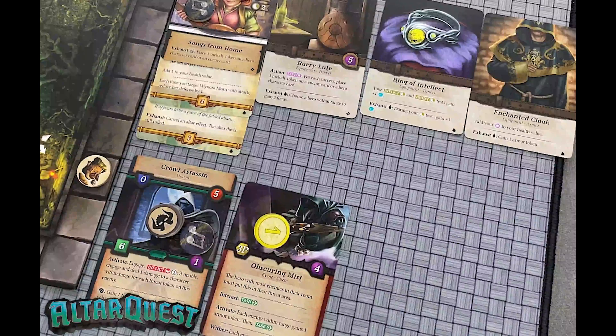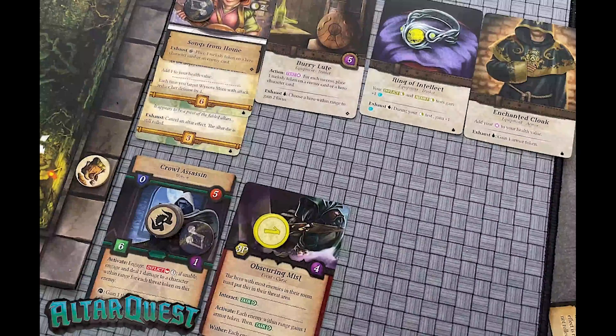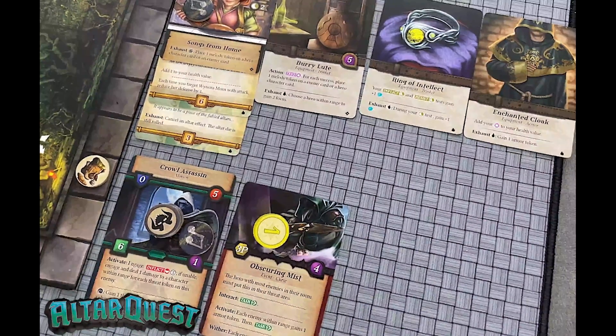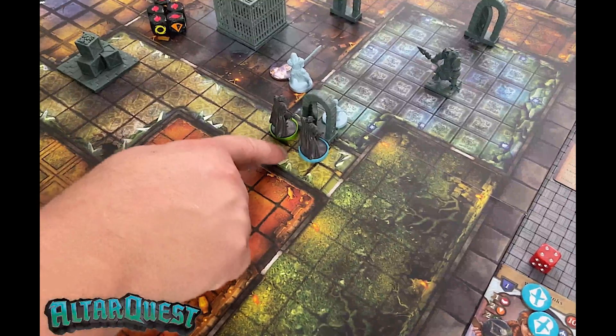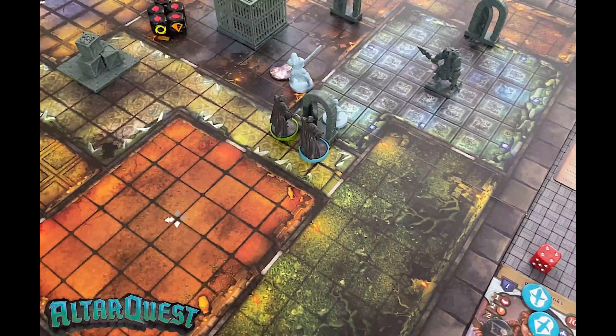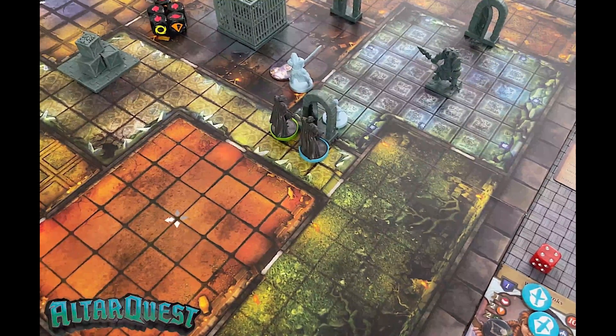Going to Willow now. The crawl assassin would activate, but the melody token is going to keep the rune effect from activating — so it's going to move. It can only move to here, but it can't get to the spot to attack. So that actually keeps it from attacking, which is good. That takes care of the threat turn — now let's go to the villains.